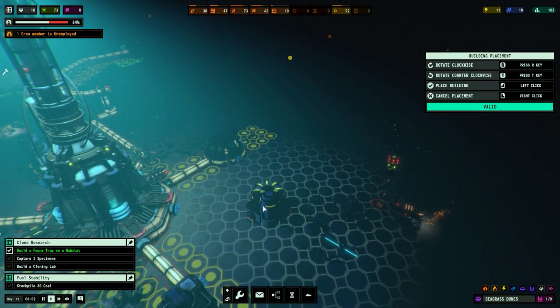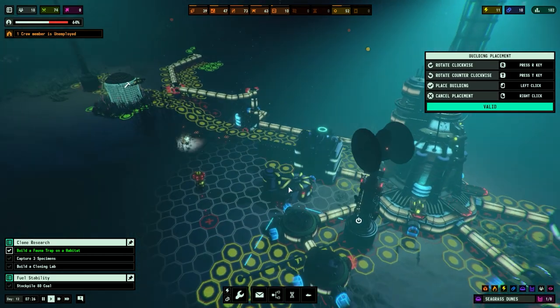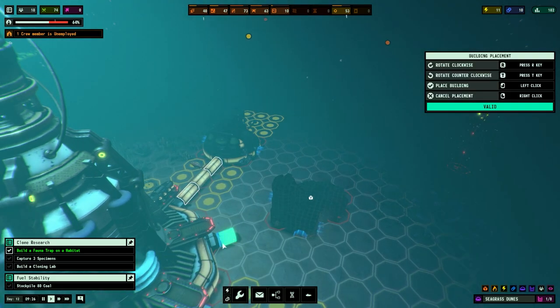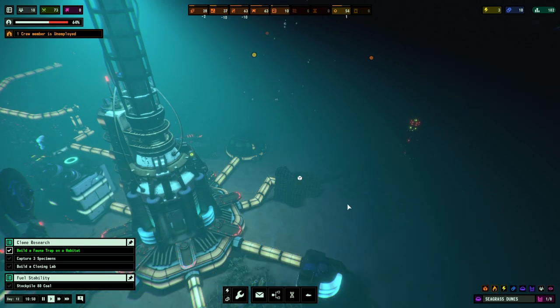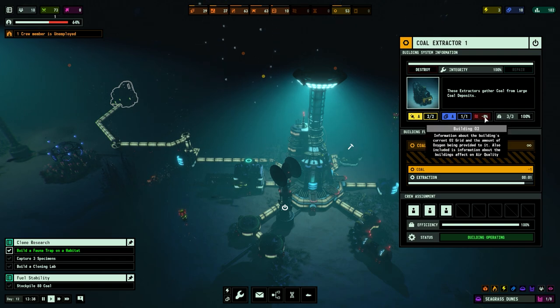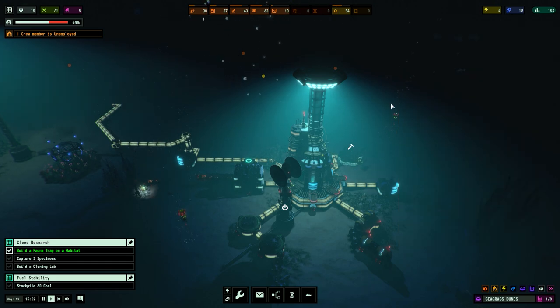One member is unemployed - they will be employed sooner rather than later. We need three specimens and need to build a cloning lab, so let's build said lab. Over to cloning lab - I for some reason always connect it next to the science bit, but we definitely do not need to. I think we'll place it separate - just gives us a bit more options for expansion later on. This will go in there. Power - it's a bit of a spider's web of power connections here, but it matters not. Six consumption, gathering eleven. It's an extraction point - gather coal, minus eight percent air quality. I think it's gathering one every fifteen seconds.